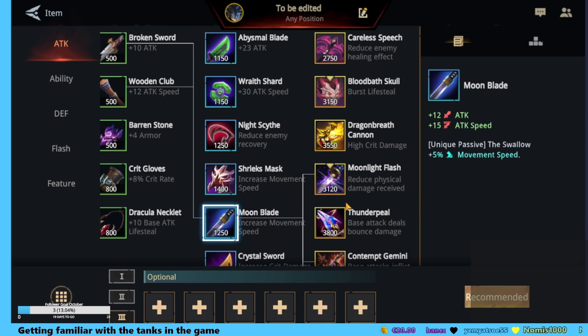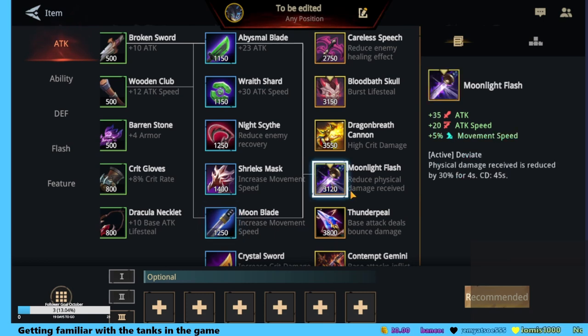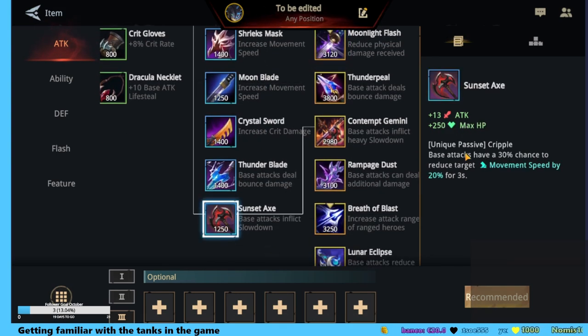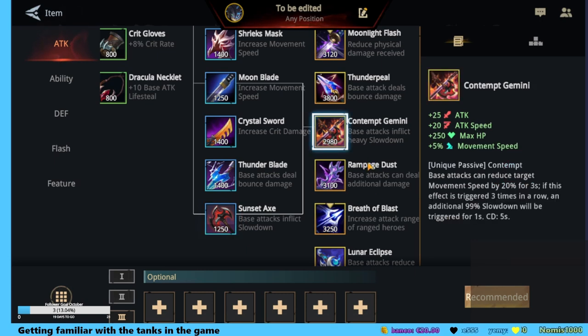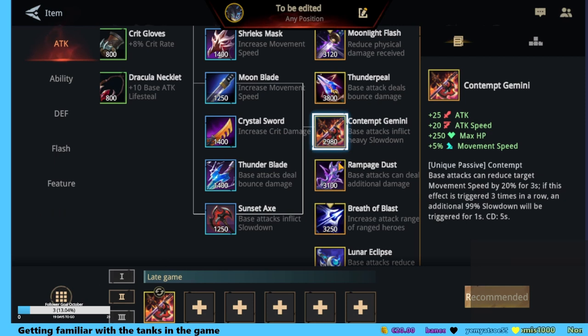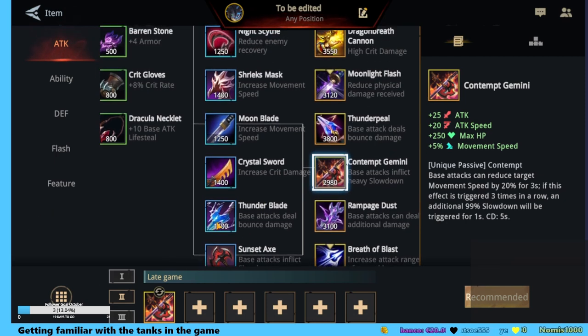A moonblade would be epic — no, this one is the physical damage received reduced. I need this one — Sans attacks, which is slowing down the enemy even better. I think I will give this guy this one because slowing down the enemy even further is awesome. I can reach them whenever I want. Thunder blade with the split damage.